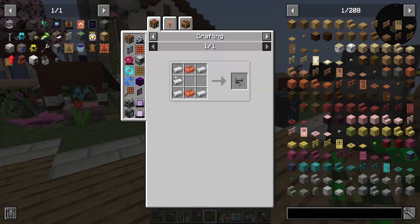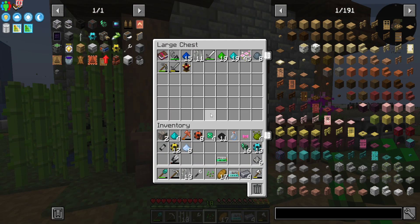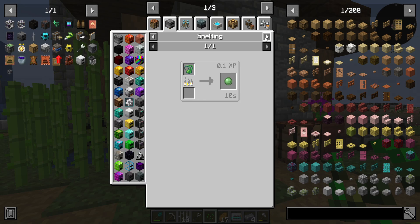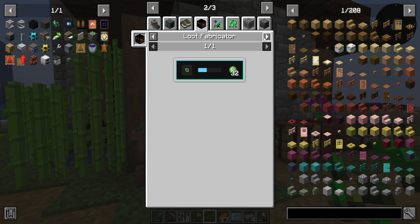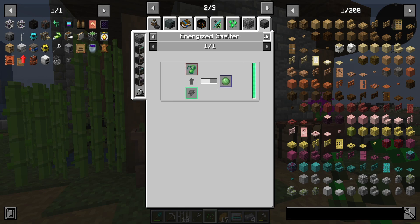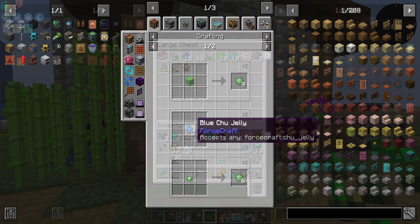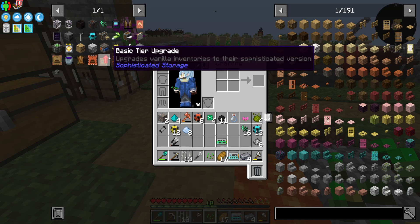We start making the stuff — we probably have enough resources for the things. Slime — how was I getting slime? Wasn't there something I was doing to get slime? I need loot fabrication. We can do ledger trades. Metallurgic infuser with bio-master of clay — interesting, very cool. Must have been the other blood pack — must have been a ghost then.